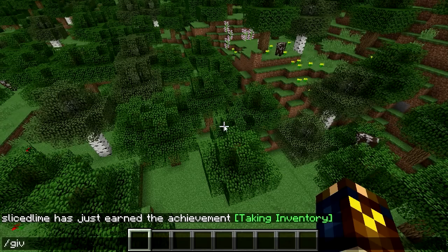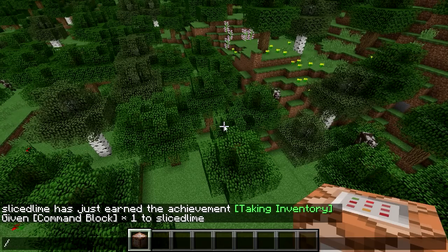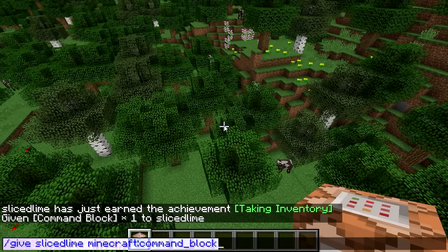The first command we're going to use is /give, followed by your own name, and then command_block. A very simple way of doing that is to use tab completion. So I can type "gi" and hit Tab and it completes to "give". I type the first letter of my name, hit Tab, and it completes. Then type "com" and Tab and I get command_block. It fills in "minecraft:command_block" automatically — that prefix isn't important unless you're dealing with mods, and normally you can omit it without a problem.